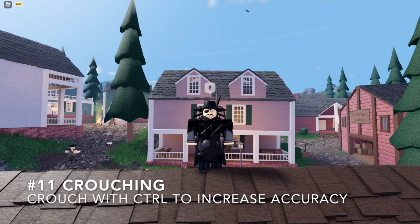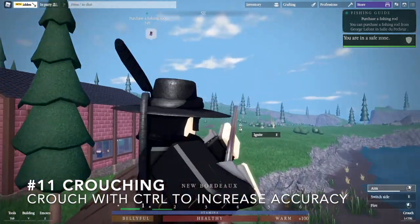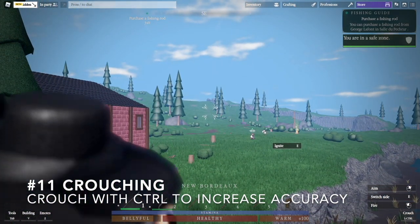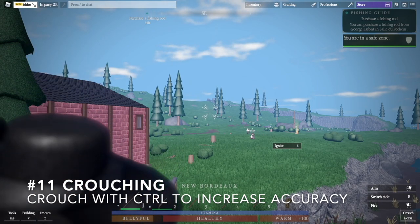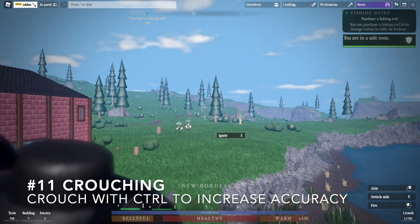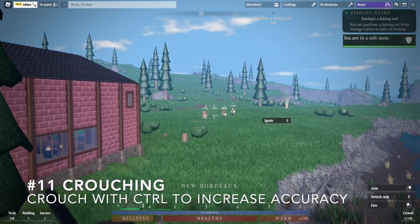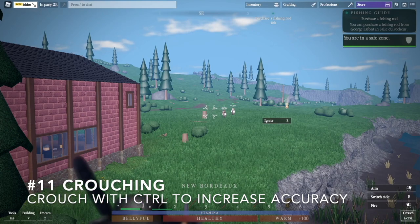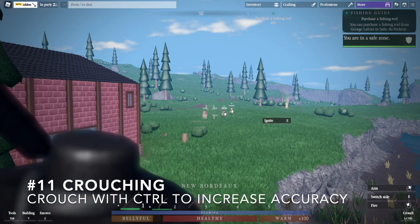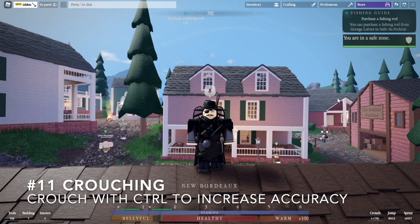Eleventh, crouching. Crouching will increase your accuracy by a significant margin. As you can see, this is the size of my aiming reticle standing up — if I crouch, it becomes smaller. A lot of players crouch when hardscoping, and it's very important for accurate shots. Interestingly, you don't get any additional accuracy boost when prone versus crouching — if you're crouching or prone, you get the same accuracy bonus. So prone is not as useful as I assumed; it mainly just lowers your profile rather than improving accuracy further.